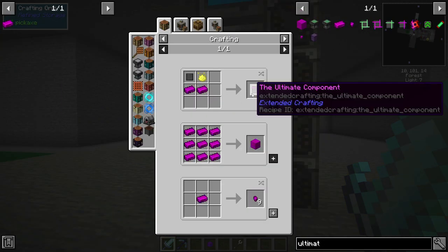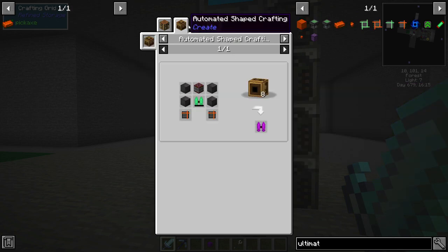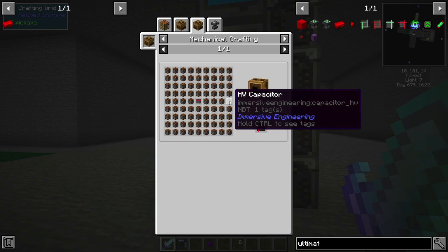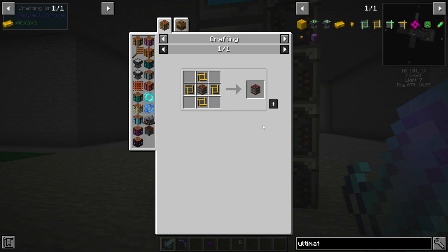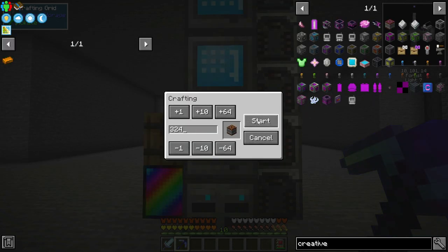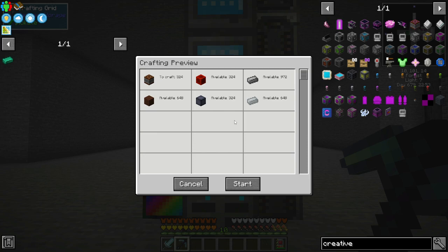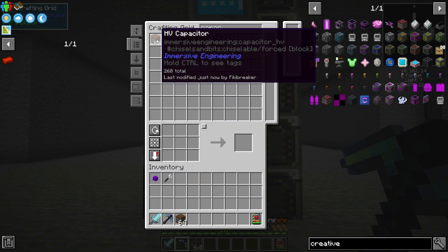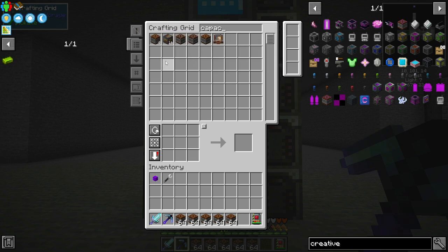I need to turn these into ultimate components, which eventually will turn, with mechanical crafting, into the ultimate catalyst with a bunch of HV capacitors, and then into a creative capacitor. If my math is correct, we need this many HV capacitors. I don't know if we need to charge all of these, so I think we can try one recipe — I need to make the ultimate component.